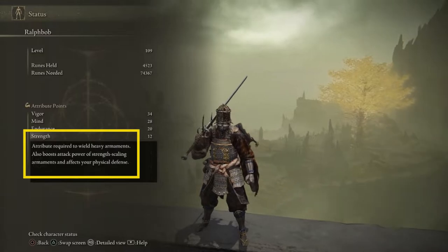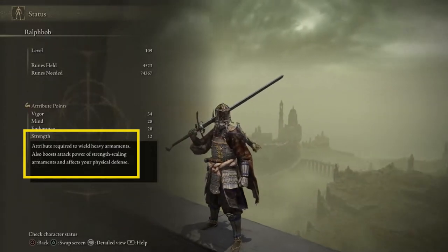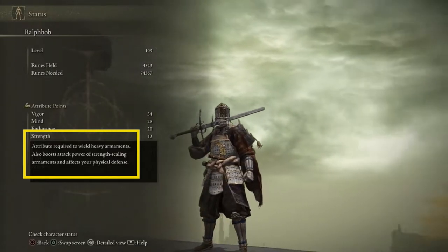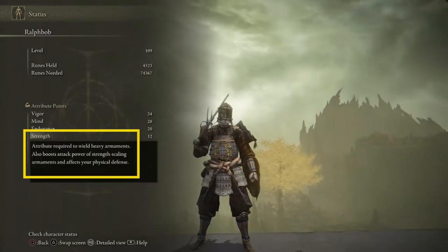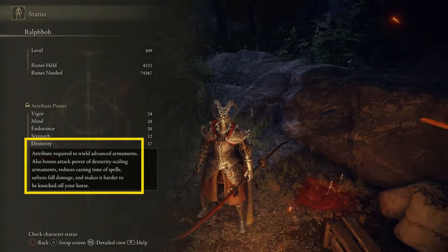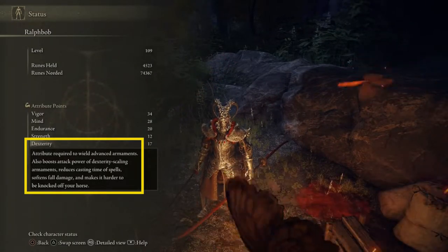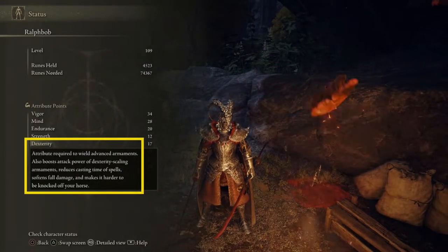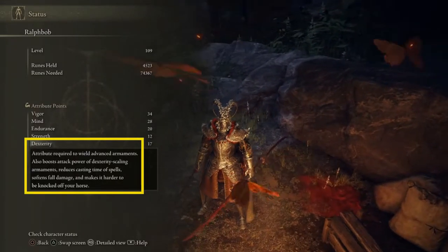Strength is required to wield heavier weapons while also increasing the damage done with those weapons in most cases. We'll talk about damage scaling here in a bit. Strength also increases physical defense the most. Dexterity has a lot of useful things tied to it — not only does it boost damage with dex scaling weapons, it also reduces cast time of spells, softens fall damage, and makes it harder to get knocked off your horse.